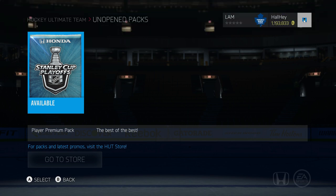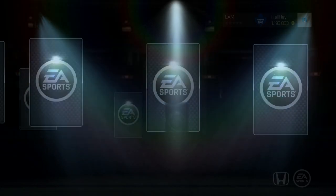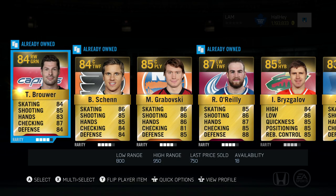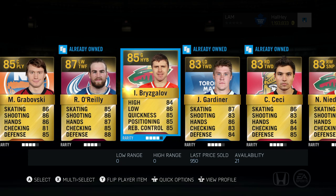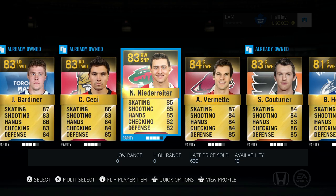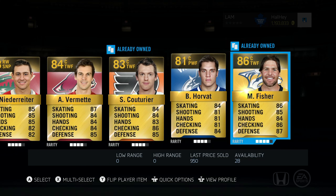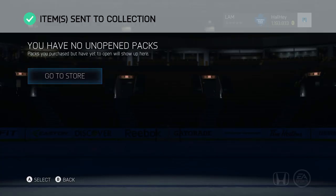Now we're gonna have an awesome team to start off with for the first episode. Opening the last pack — we got Ryan O'Reilly, Brouwer, Shen, Grabowski — this looks like my HUT Roulette squad. Vrzgolov, Gardner, Cece, Niederreiter, Vermette, Couturier, Horvath, and of course Fisher. Send all to the collection.